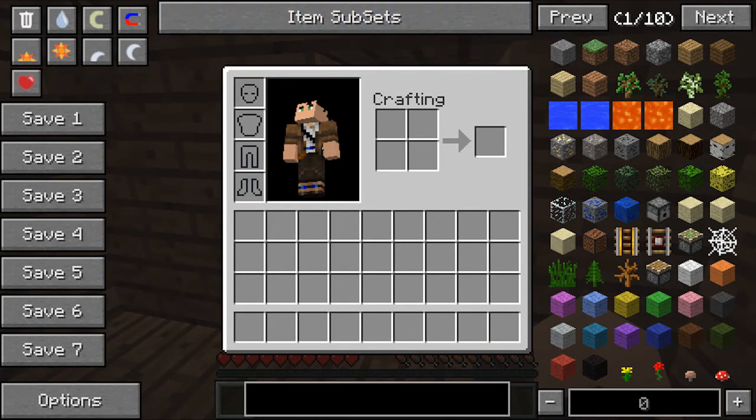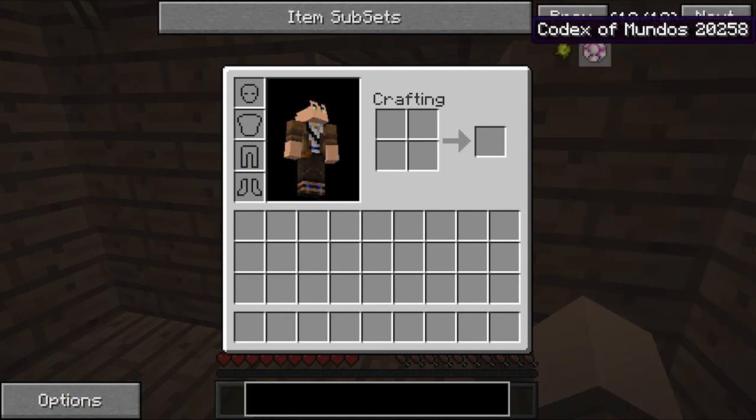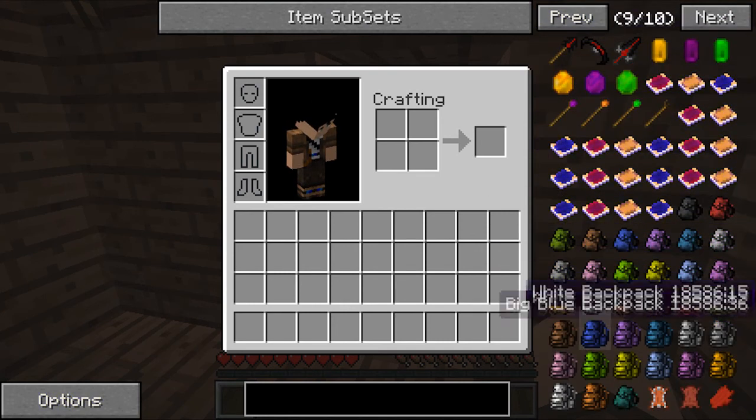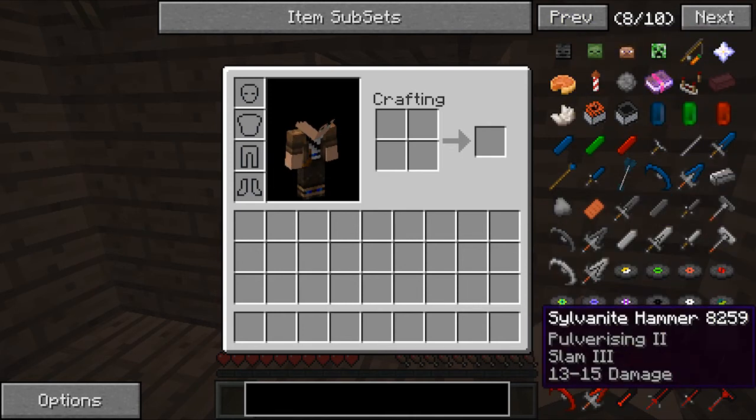I also have Not Enough Items here, which I'm going to put into recipe mode. There we go. Of course I have the Kingdoms of Amalur mod, and I also have the backpack mod. The reason why I have the backpack mod is because it's so much easier to carry stuff around.